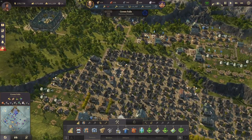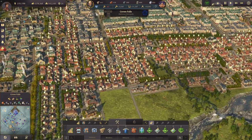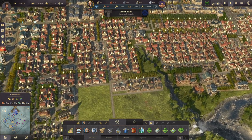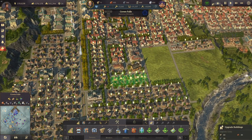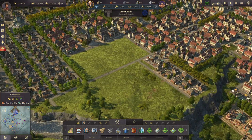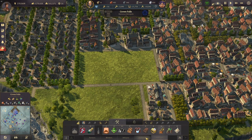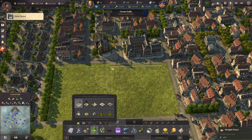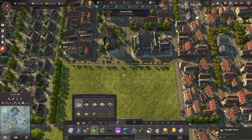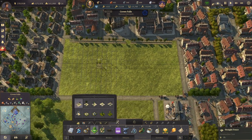Now we have a bit of room here to place a park. As usual, I want to have a fence around our park — a straight fence. In this case I will probably need the center here again. Let's get rid of that alley there, and then we have that.